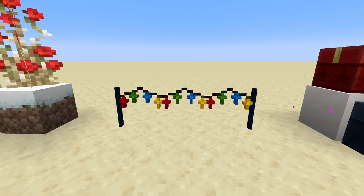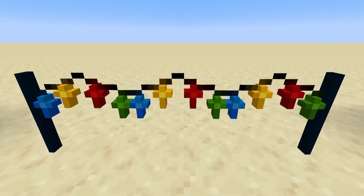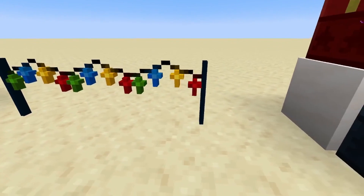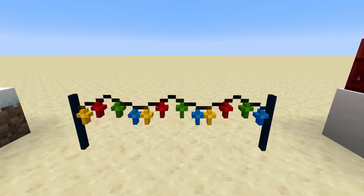Here we have some Christmas lights. As you can see, they are moving. This block is an iron bar, and the more you put, the more they attach, and the longer the light chain will be.